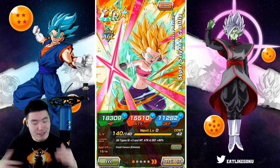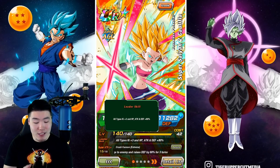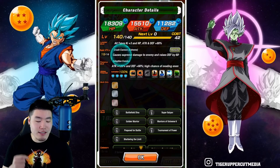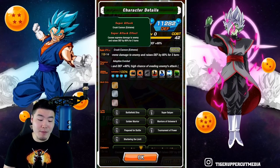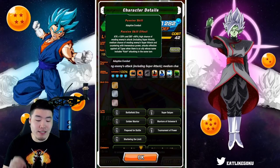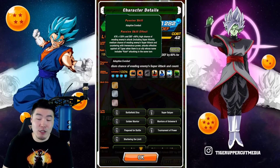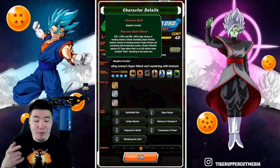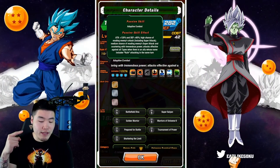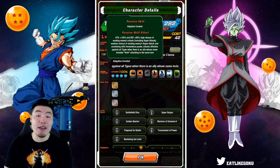Let's start with the details for AGL Caulifla first. Her Leader Skill is All Types Ki +3, HP, Attack and Defense +80%. Her Super Attack causes Supreme Damage and raises Defense by 60% for 3 turns. Her passive is Attack +120%, Defense +60%, a high chance of evading enemies' attacks including Super Attacks, and a medium chance of evading enemies' Super Attacks and countering with tremendous power.